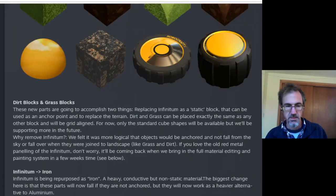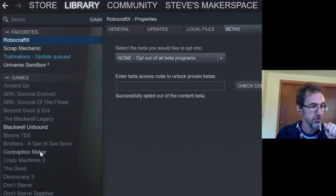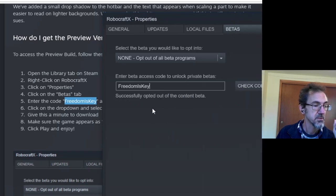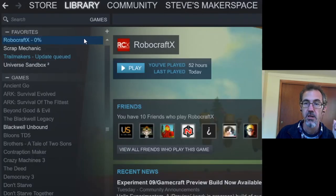This is in the beta branch. To access it, go to Robocraft X, right-click, Properties, then switch over to the Betas tab. Enter the code 'freedom is key', hit Check Code — it's going to say yes, it's correct. Then select Preview, close that, and it's going to update. When that finishes updating, hit Play.